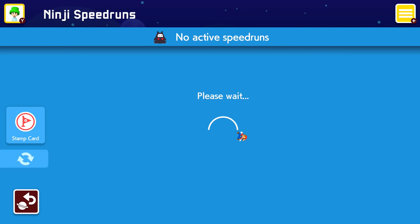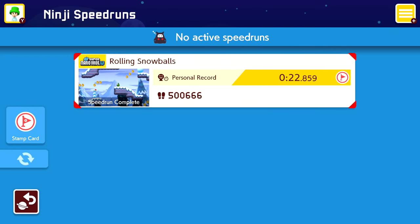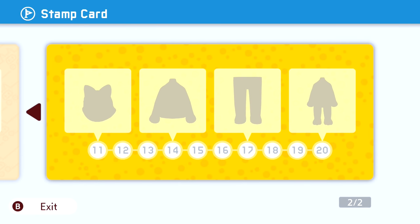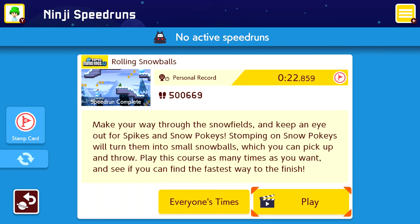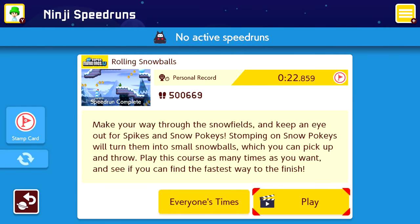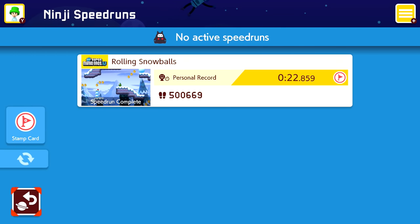I didn't understand how this worked. I thought maybe there'd be more than one speedrun at once — I guess there's only one at a time? I thought it was going to be like a collection of levels. So I looked into this on the official Mario Maker website. What apparently is supposed to happen is there's a period in time where there's a level for a challenge — that was between December 5th when the update came out to December 12th. I guess they don't really have a word of when the next speedrun is going to start.